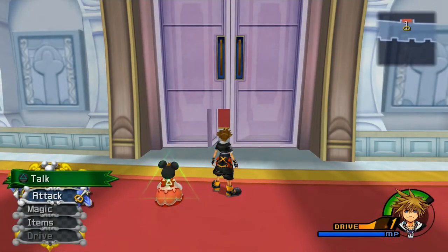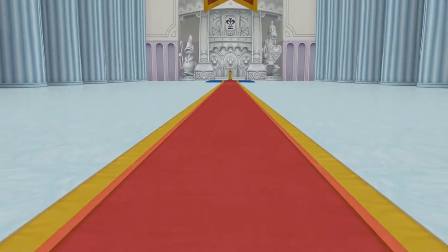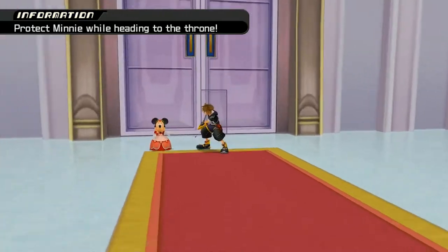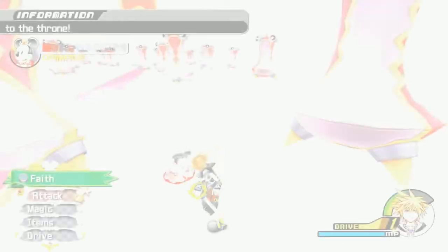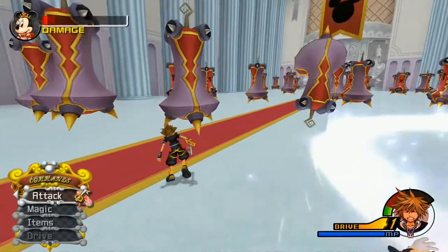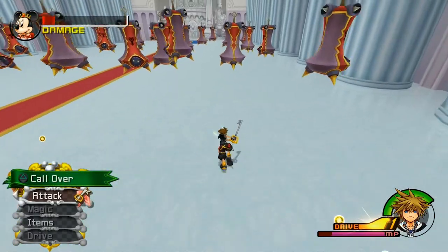I was kind of expecting that door to be a little bit bigger. All right, now we can head through here and yet again we are going to need to defend her from all of these. Protect Minnie while heading to the throne. We're going to head this way and then call her over, get out of there. We're going to use Faith here, which will be able to blast them away, then call over and get out of these. Then we will use Faith yet again. These will stun them all, hopefully kill some of them, and then we can go ahead and call her over yet again.